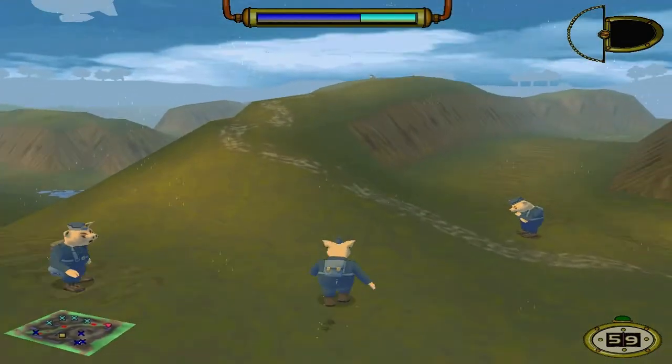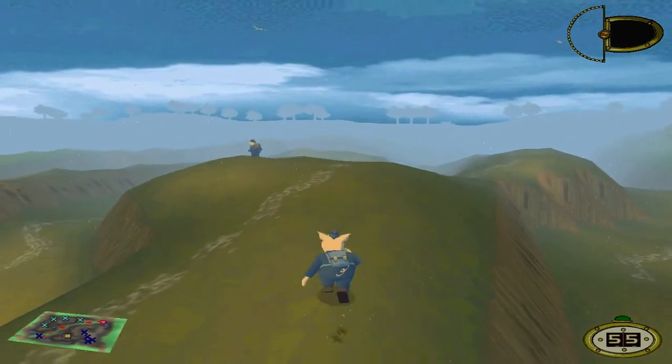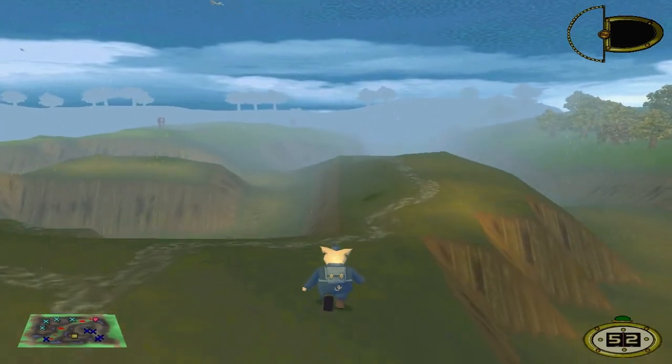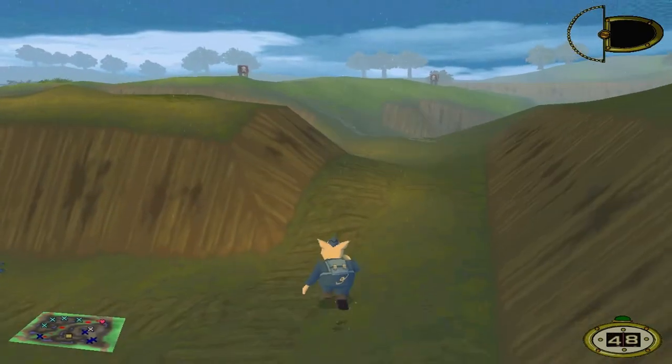Now there are two health crates on this map — one of which has already been taken by my Gunner, and the second one in the bottom right hand corner, as you'll see off the screen, which is pretty much where I'm sending my Scout at this point. Now the Scout, as I recently upgraded him, doesn't start off with a sniper rifle.